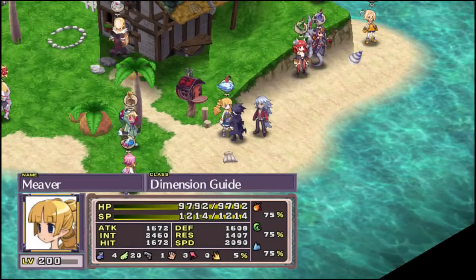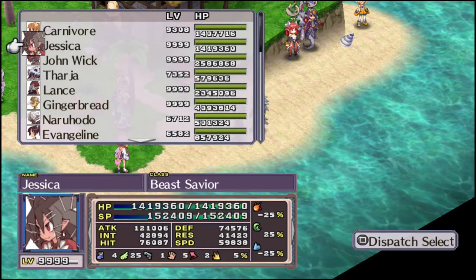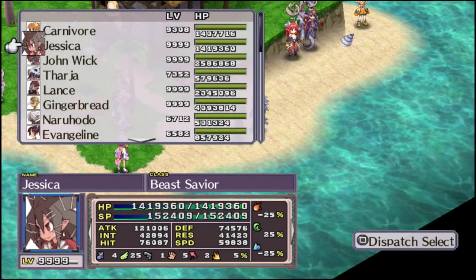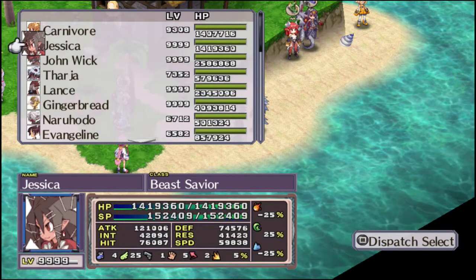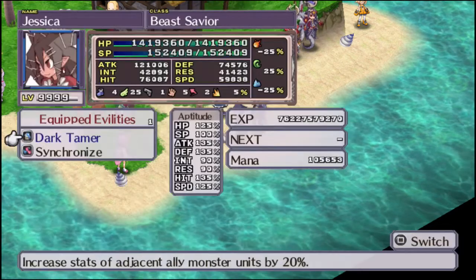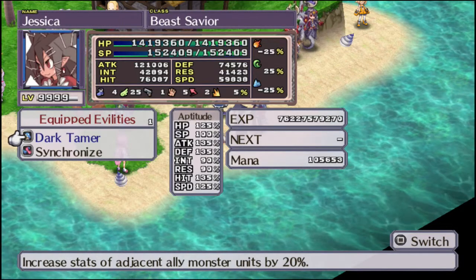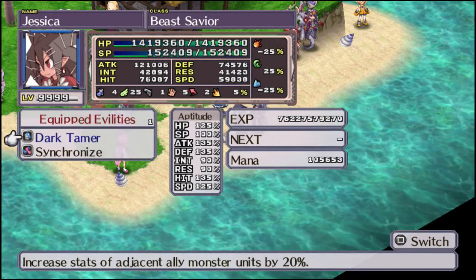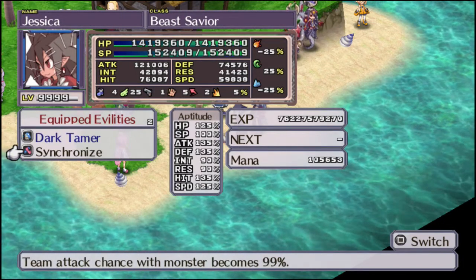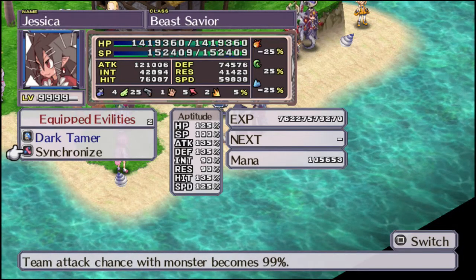Next up we have the Beastmaster, which you unlock by having a level 15 Warrior and Valkyrie. Beastmasters are all about monster-type units. They learn five each of the Spear, Axe, and Bow skills. Just by being near a monster, you can buff them by 20%. Synchronize gives a 99% chance of a team attack with a monster. Pretty cool.